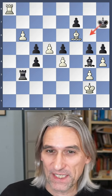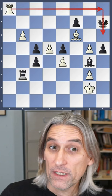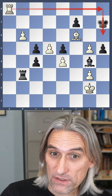Now you've got to get it right — this is tricky. First of all, pawn takes pawn. Rook h8 and rook h6 is threatened. That's mate.